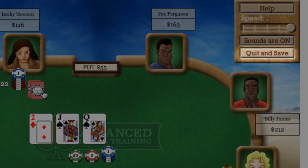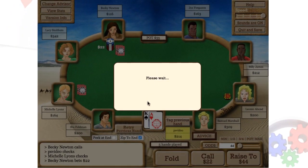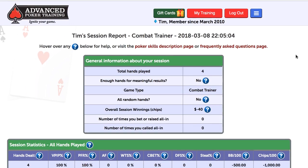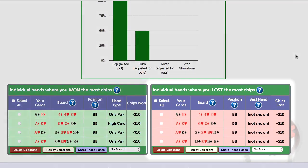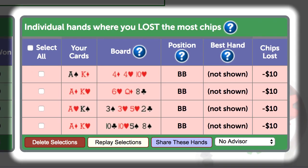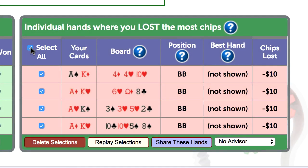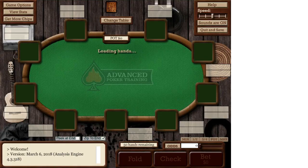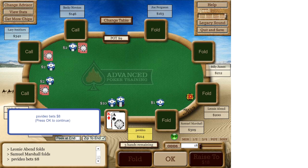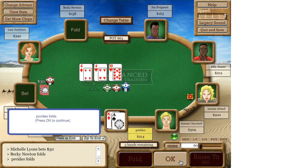When you're finished with a scenario, press the "quit and save" button and you'll get a brief session report. While this won't have as much data as some of our other session reports, one thing I like to do is look at the box that says "individual hands where you lost the most chips." I then press the "replay selections" button at the bottom. Now I can watch a replay of the hands on which I lost the most money to see if it was just bad luck or maybe I could have played it better.